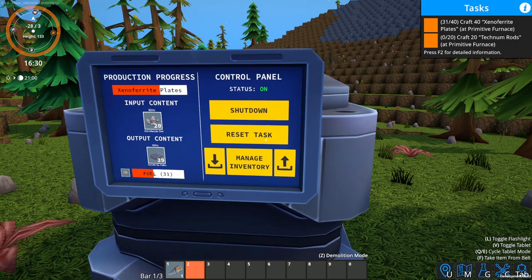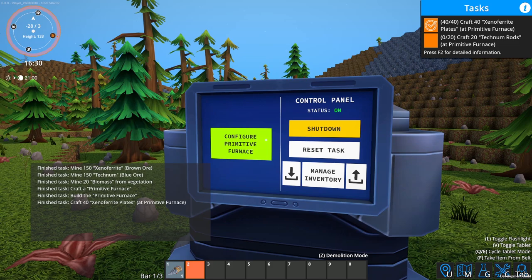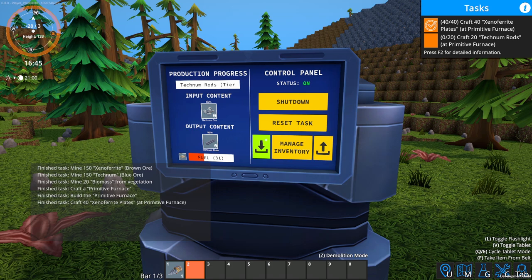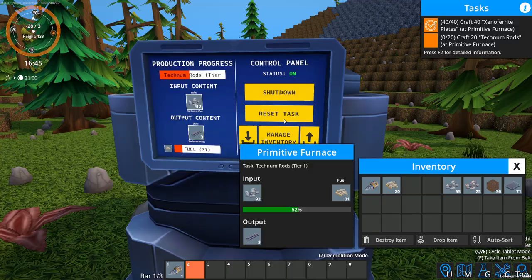I made way more plates than I need, so I'm going to reset task. Once you reset task, it automatically takes everything out including the biomass. Now I'm going to make the technum rods. We hit that little arrow key and it'll put everything I need in there. Resetting the task does not take the fuel out — that's interesting, we'll have to keep that in mind.